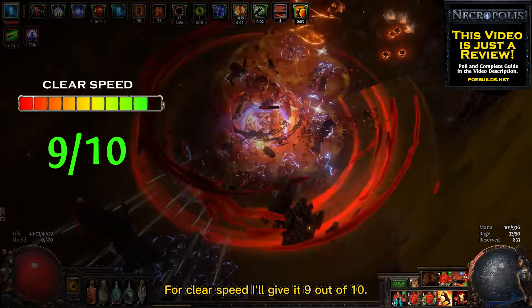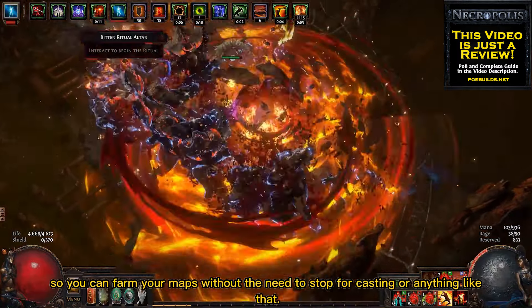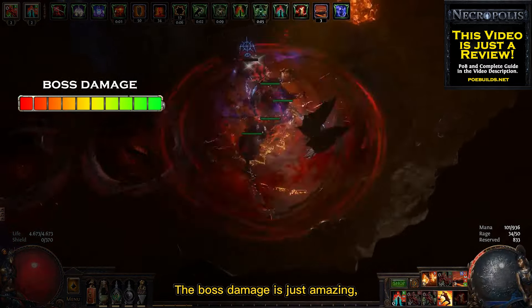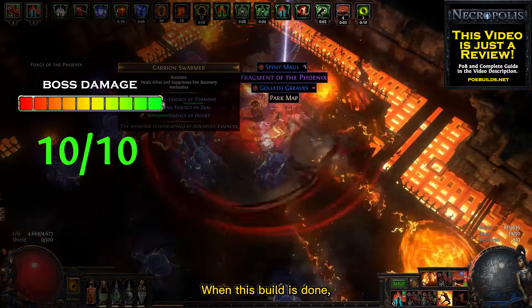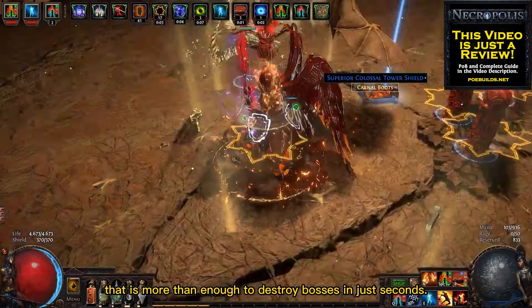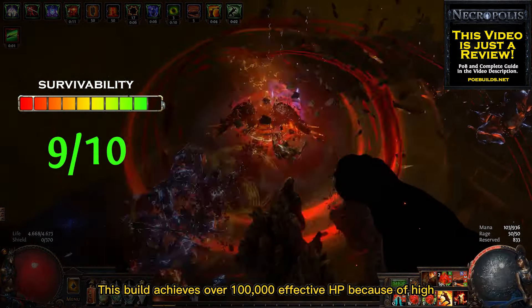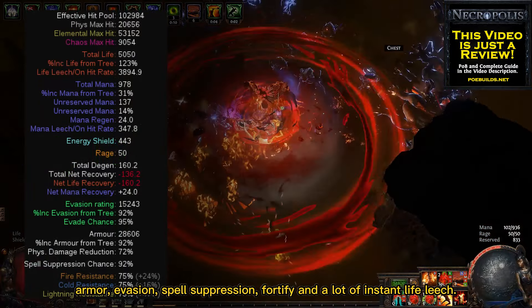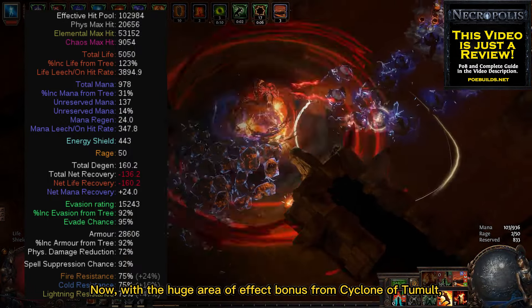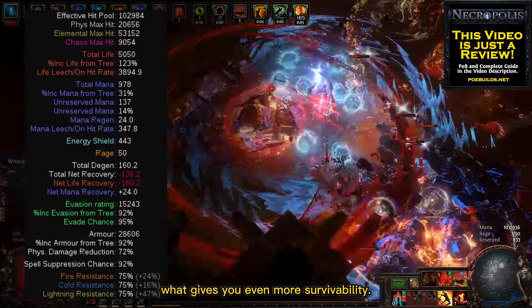For clear speed I'll give it 9 out of 10. Cyclone never stops moving and has a huge area of effect, so you can farm your map without needing to stop or cast anything — it's just awesome and very satisfying. The boss damage is just amazing and deserves 10 out of 10; when this build is done you're going to easily achieve over 15 million DPS, more than enough to destroy bosses in seconds. For survivability I'll give it 9 out of 10 — this build achieves over 100,000 effective HP because of high armour, evasion, spell suppression, fortify, and a lot of instant life regen. With the huge area of effect bonus from Cyclone of Tumult you don't even need to stay very close to enemies on endgame, which gives you even more survivability.